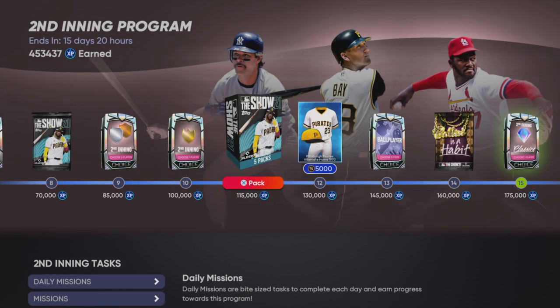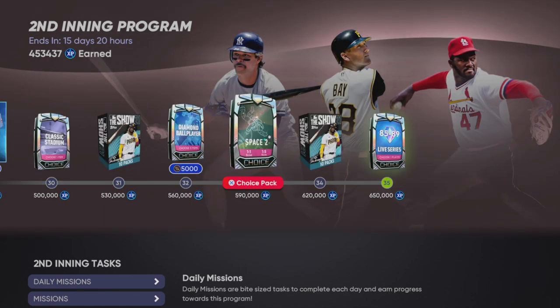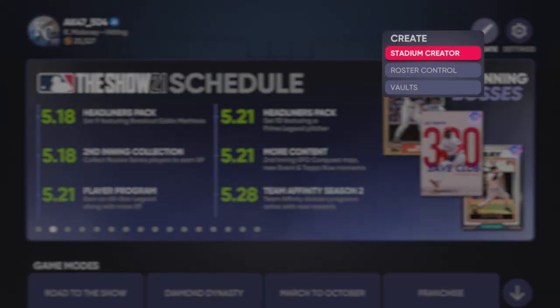You want to fly through the second inning program, just follow these steps, and we're going to get right into it to save you some time. Let's get it. Go to Vault, which is up here.